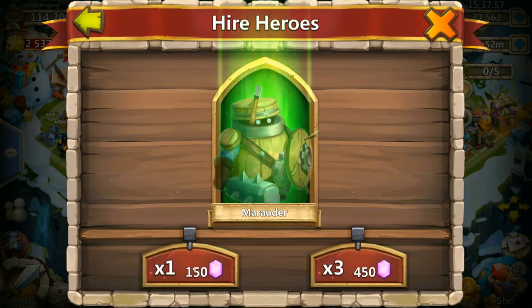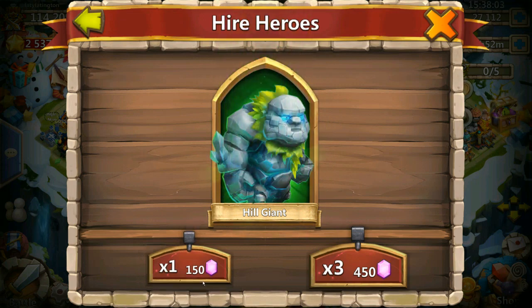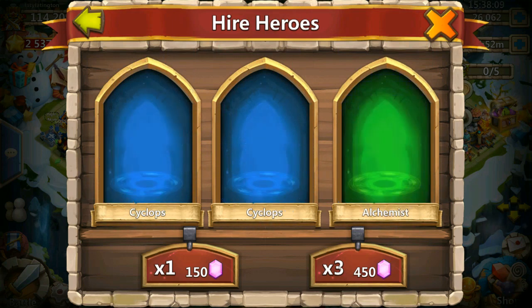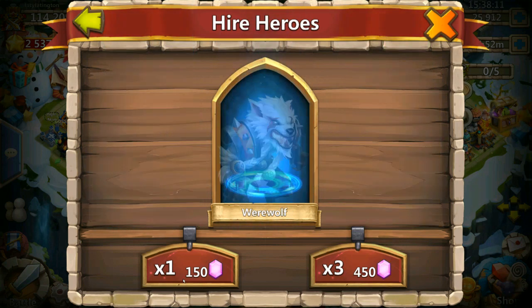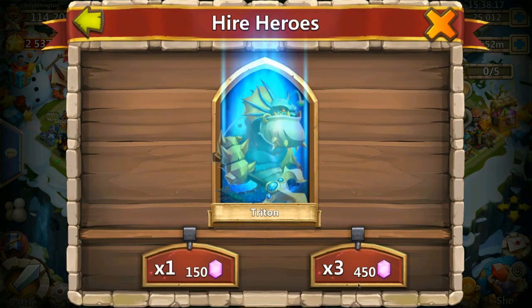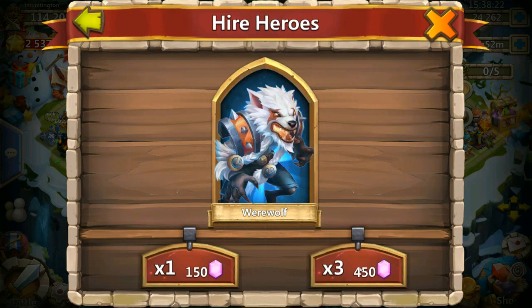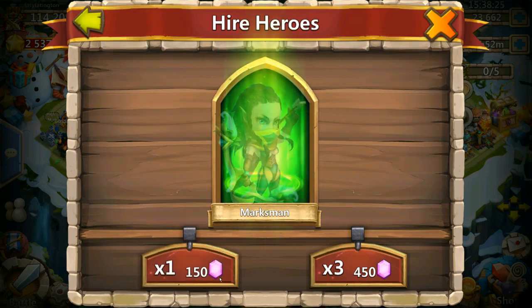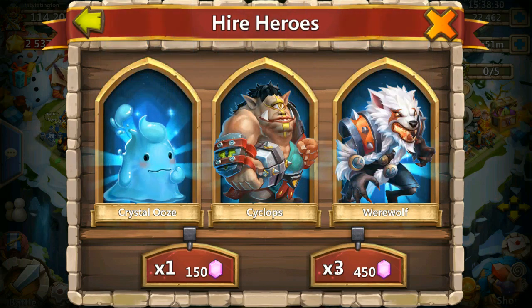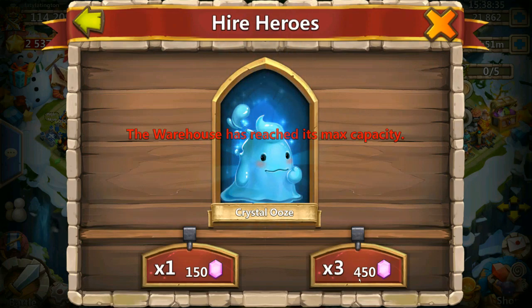Starting with the 150. Lady Leo fast — let's hope we can get something new. Hill Giant, Crystal Ooze. Come on, where's the good purples? A Cupid. A Gelatinous — also known as fake purple. Alchemist. We do not want to see blues and greens. So many blues — we are full.